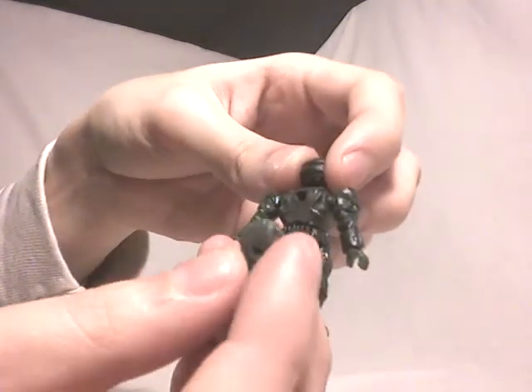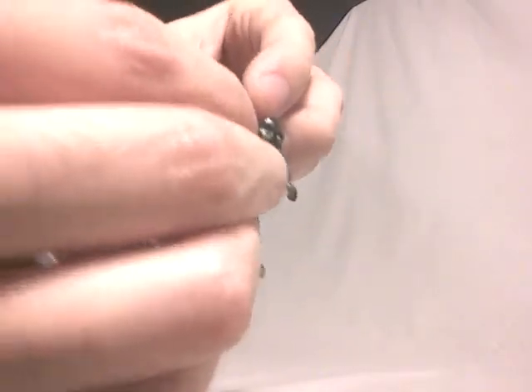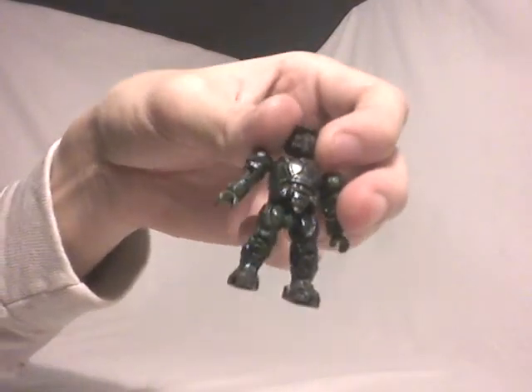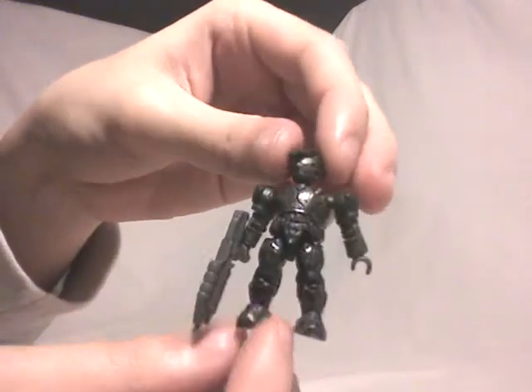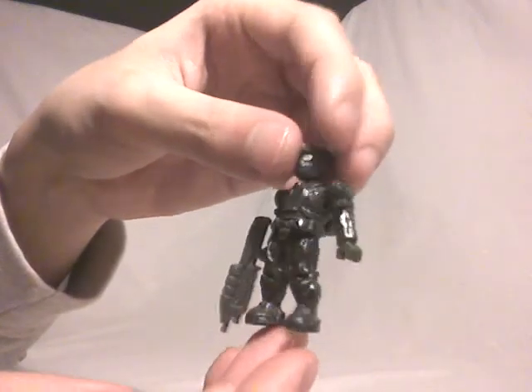You can also attach a backpack — that's what the hole on the back is for. The backpack is just one color though, unlike the detailed minifig itself. The weapon is what I think is an assault rifle. Overall the finished minifig looks great — well-detailed, well-articulated, and well-equipped. Nothing wrong; everything is here and everything is fine.